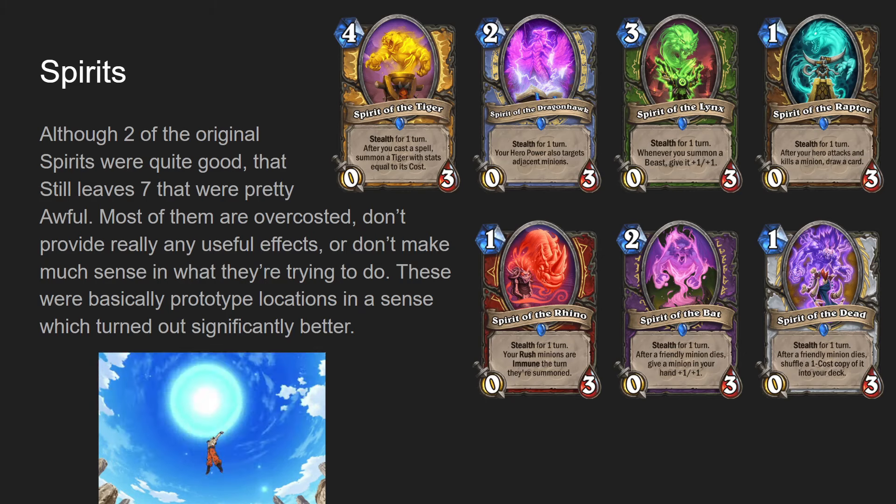Spirit of the Bat for Warlock, two mana zero-three, stealth for one turn. After a friendly minion dies, give a minion in your hand plus one, plus one. This was supposed to go with Hireek the Bat - an eight mana one-one whose battle cry fills your board with copies of itself. It just didn't work. If this were a Death Knight card, it would be really strong - your hero power gives it stats, Mining Casualties gives it stats, and Prop Rotation summoning four 1/1s that die at end of turn with rush would give it a ton of stats. It genuinely would be really good in Death Knight. But Warlock doesn't have consistent ways to go wide with tokens like Death Knight does.